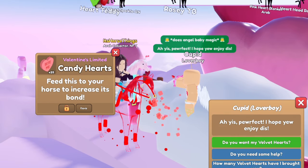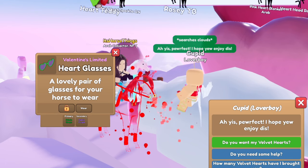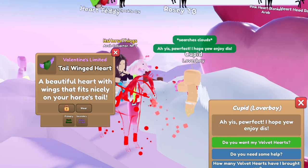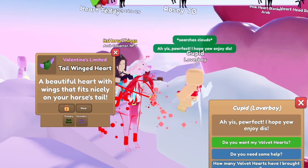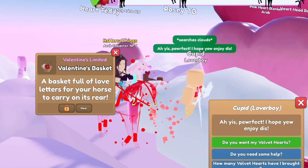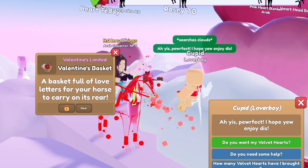25 more candy hearts. Oh my gosh, heart glasses in fabric green and fabric purple. Oh my gosh, we need to make a green-purple set or something! A tail winged heart in dark green and shiny purple.